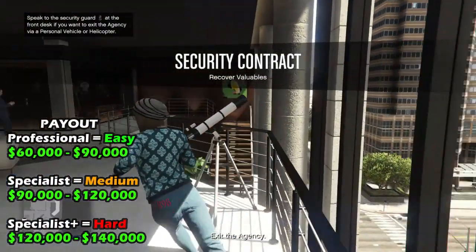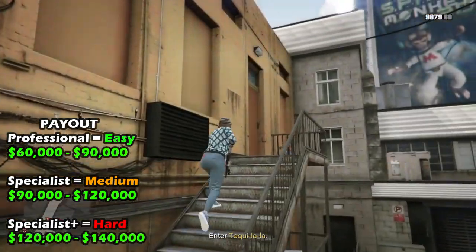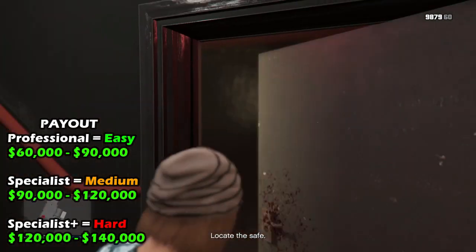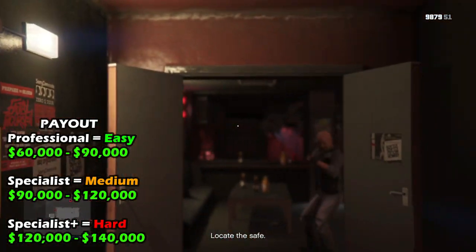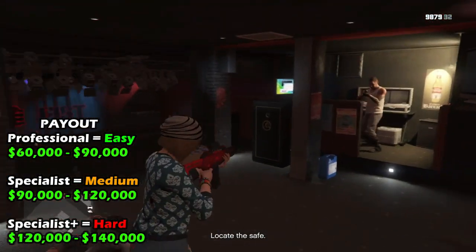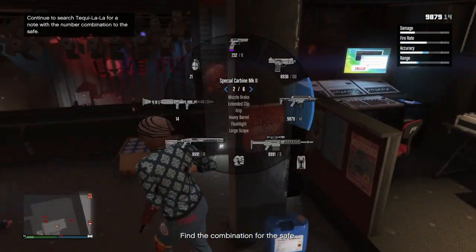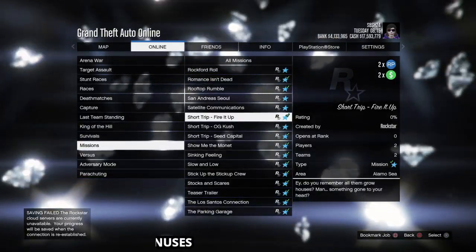The contracts have three levels of difficulty with increasing payouts. The Professional level contracts pay out between $60,000 to $90,000. The Specialized level contracts pay out between $90,000 to $100,000. The Specialist Plus level contracts pay out $120,000 to $140,000. There is also a five minute cooldown period before you can start the next contract.